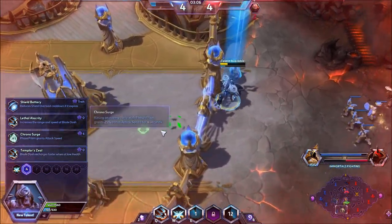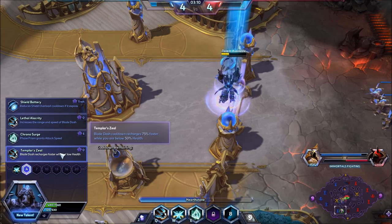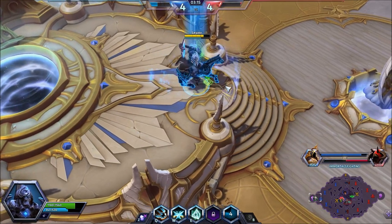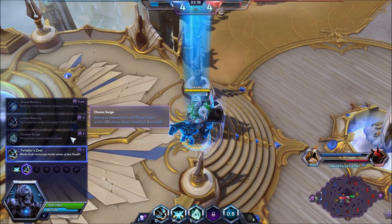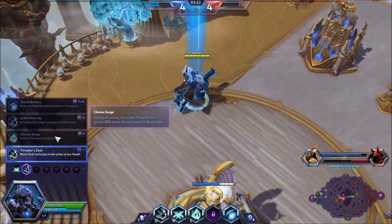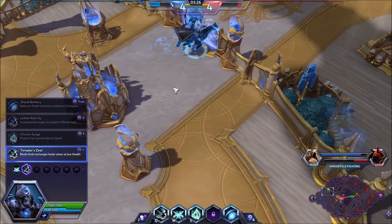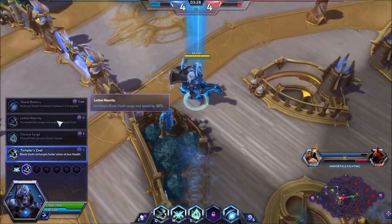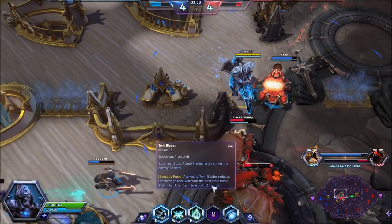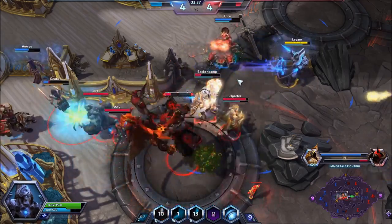Templar Zeal is the talent I'm picking up at this level. Templar Zeal: Blade Dash cooldown recharges 75% faster while you are below 50% health — the tankier approach. Chrono Surge is the more damage-oriented approach. Phase Prism grants 25% bonus attack speed for 4 seconds if you land it. I see many people playing Lethal Alacrity, which increases Blade Dash range and speed by 30% — useful for not getting knocked out of your Q, but it can get you into a lot of trouble, so I don't really recommend it.